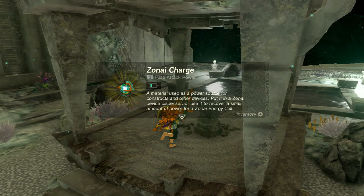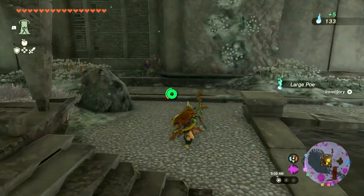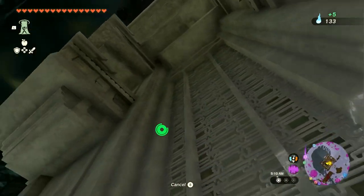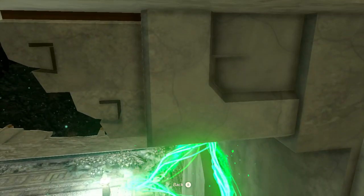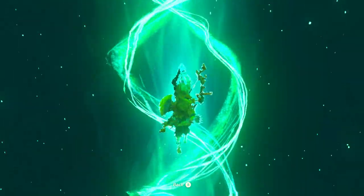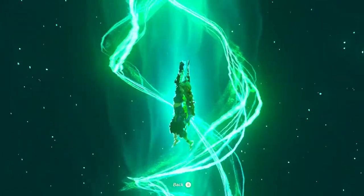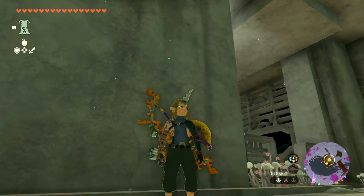I can get a Zonaite charge here and five more over there. We're at 133 of them. I know we can go back to the one by Lookout Landing that gives us gear and stuff. We found some cool things from that already, but I hope to get more soon. This might be a good starting spot for getting to some of the other body parts.